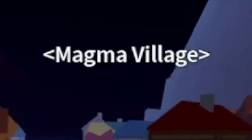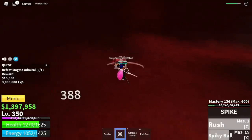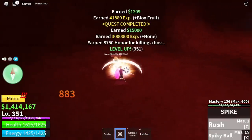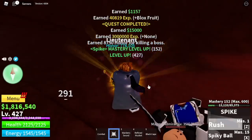Next area is the Magma Village. We're gonna defeat the Magma Agmaril here. For the strategy, we're gonna use our strategy with Swan: use your skills, dodge to the side until he uses his skill, and when your skills are on cooldown, that's the time to hit him. With this strategy, he will be easy to defeat. Our goal here is to reach level 425.